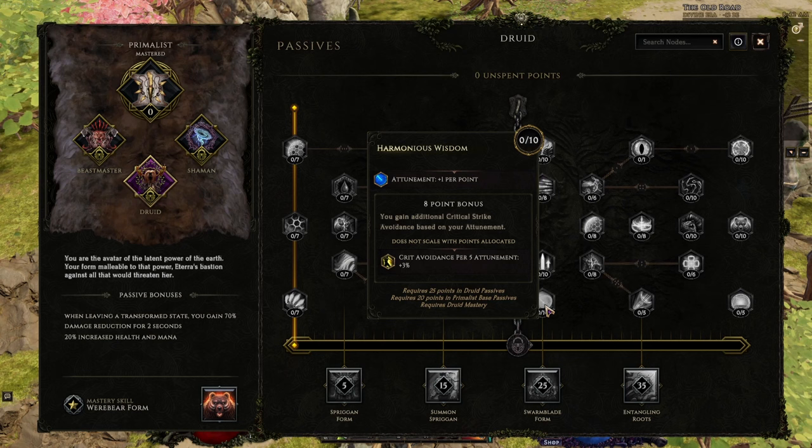Even in the late game, if you have 100 crit avoidance your character can never be critically struck. So if you have around 170 attunement and you have this passive, you will never be crit while playing Druid — and in the late game that makes a big difference to your survivability.